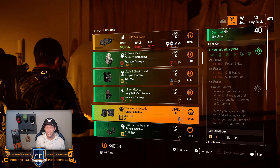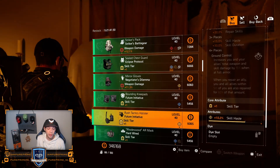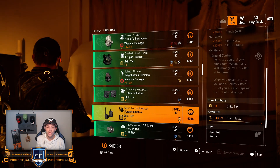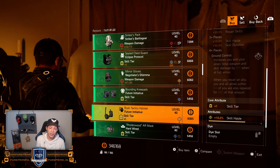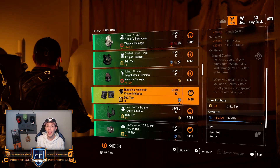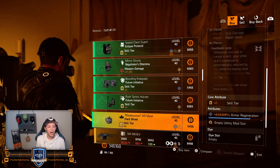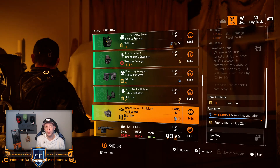Future Initiative knee pads — if you still need it for the Regulus project, pick this up. Same with the Future Initiative holster — pick it up if you need it. But if you already have it, just craft it, because you only have that skill tier and you can roll whatever attribute on there. Same goes for the Hardwired — just craft it and roll the attribute. Don't buy it.